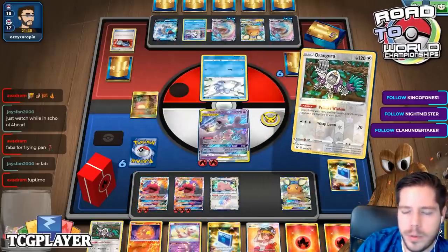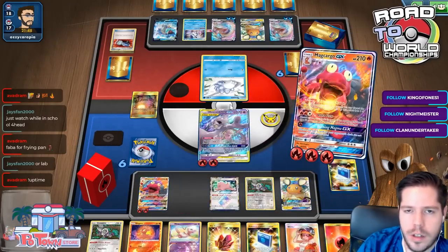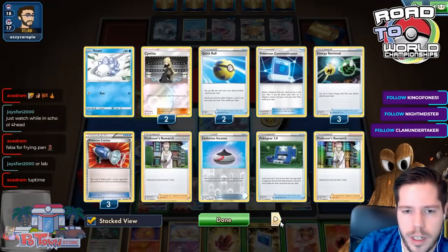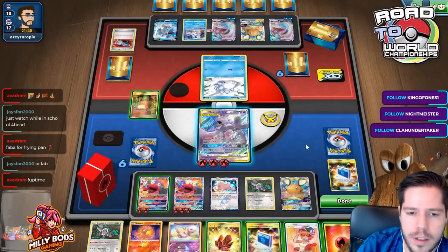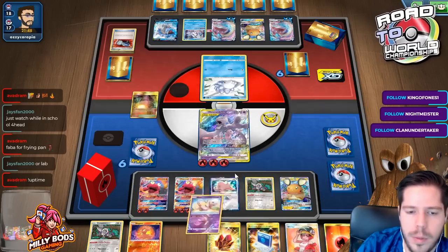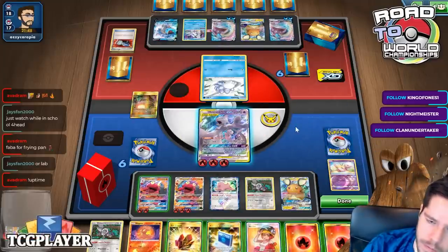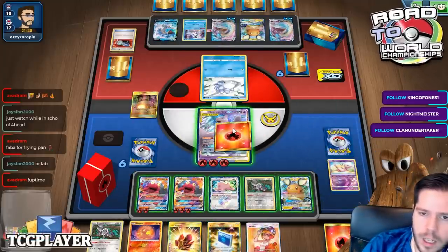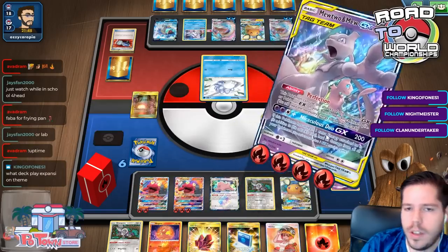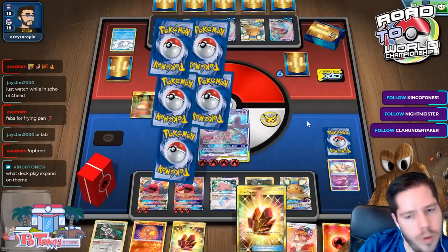I'll Primate Wisdom, get the Fire Crystal, then Crushing Charge. It doesn't seem like my opponent will be able to easily one-KO me. Not a lot of energy access for him. I'll Giant Hearth the Mew away for the last energy - I do have three Custom Catchers in the deck. I should attach and then just Lava Flow - no need to discard any energy - start applying a little pressure. Smooth Over Macargo not quite.